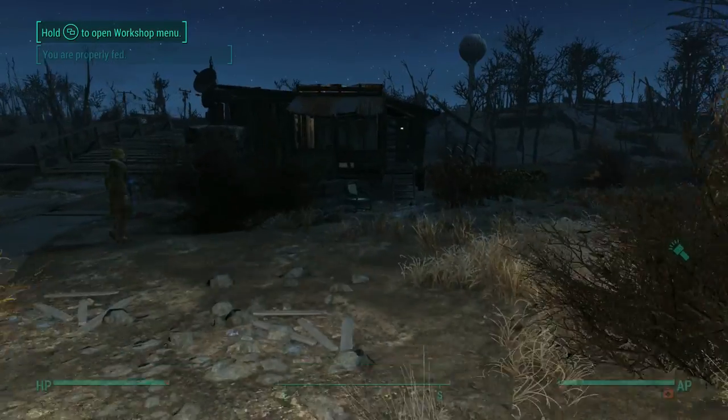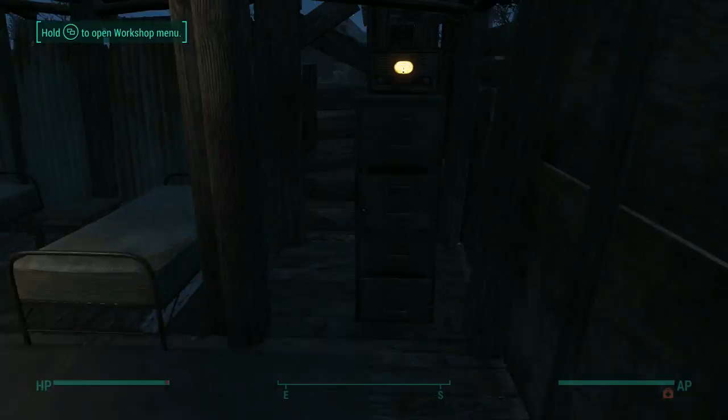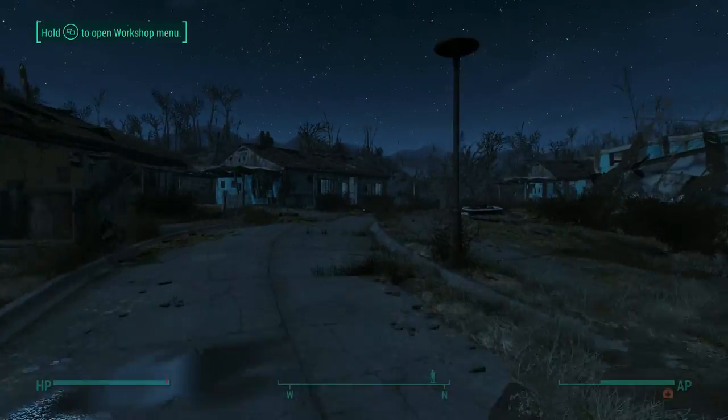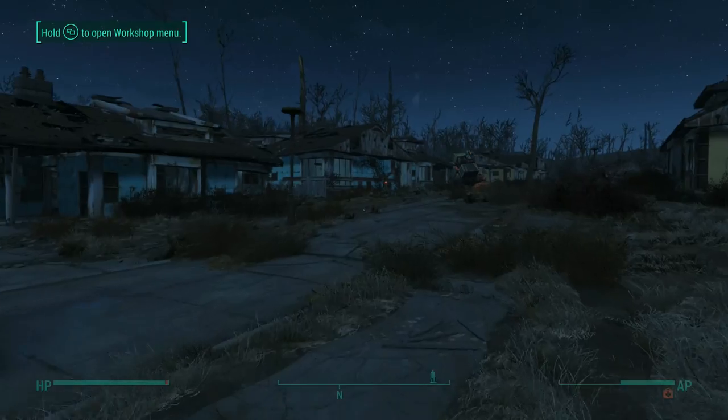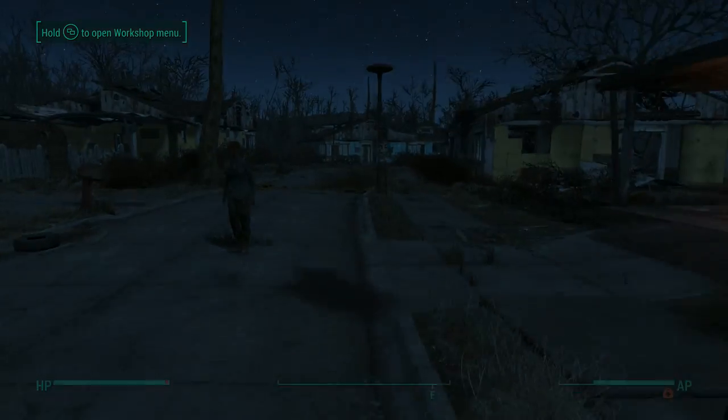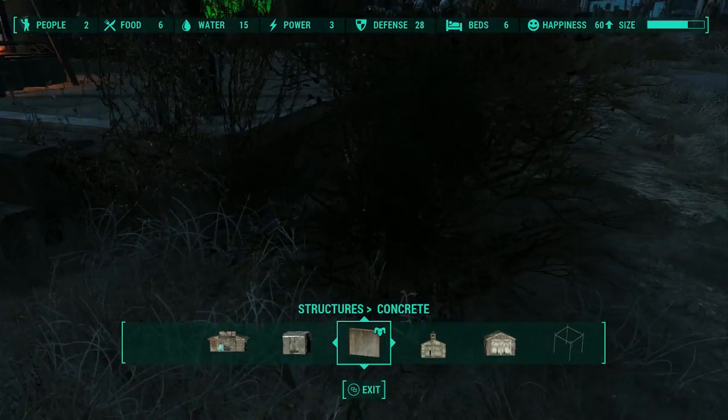Now we're going to eat, because we've got to eat. Let's go grab the crap out of the filing cabinet that I've been saving to sell to Carla. We're going to sell to Carla, sell everything I've got, buy some power relay coils for the copper, buy some hot plates for the circuitry, make sure I've got everything. And then once I get that done, I'm going to build myself a decontamination arch.